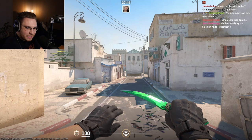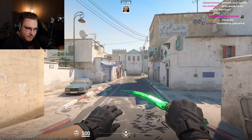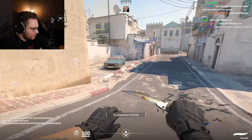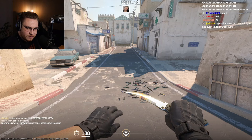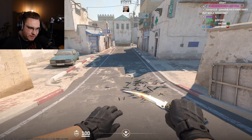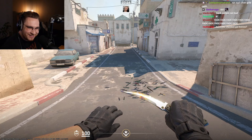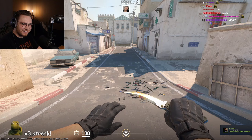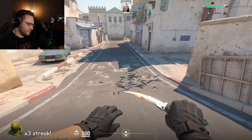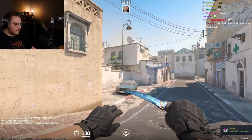Now lastly, Case Hardened — we will check the number one blue gem. A random Case Hardened right here. Now we're checking the number one pattern, which is pattern 661 — arguably there are two considered number one but we take 661, it's my personal favorite. Right here — oh my, I do like that a lot.